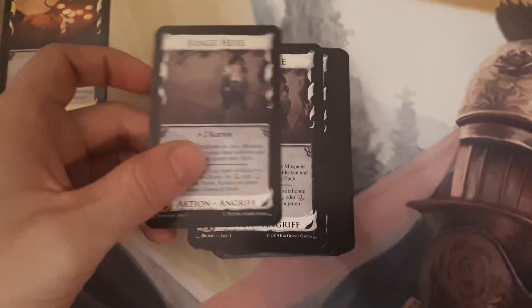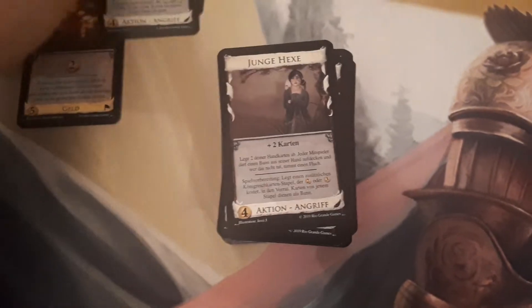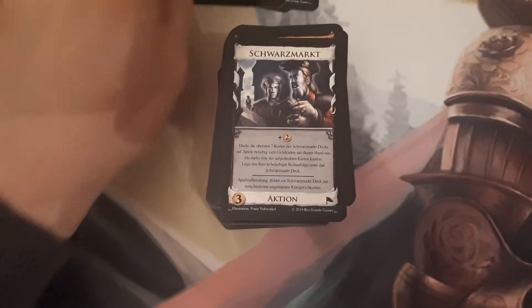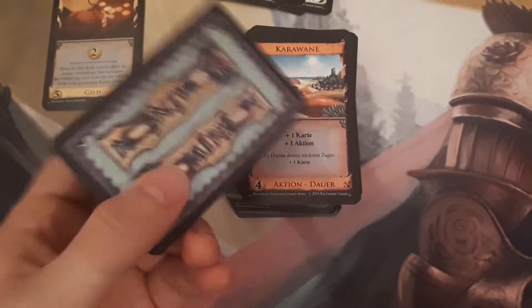A Young Witch, another Young Witch, a third Young Witch — all those comments here. And a fourth Young Witch. The back side is standard for those. Then we got the Black Market — oh, that's the one with the blue background.